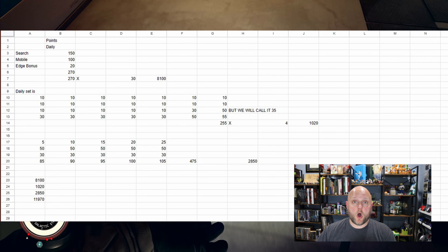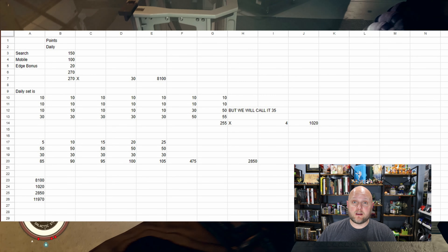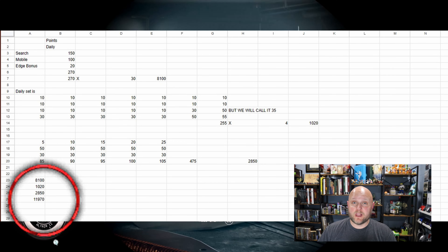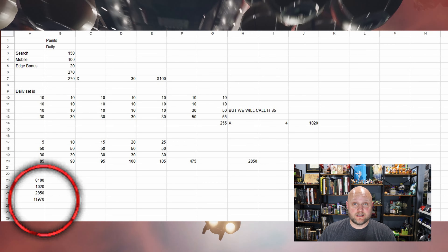So once you get done totaling up all your points, you can see that without including any of the bonus points, you're earning upwards of 11,970 points monthly. Throw in a couple of bonus points, and you have more than enough to buy Game Pass Ultimate each and every month just by doing your daily sets, playing some Xbox, and making sure you're getting your searches done.